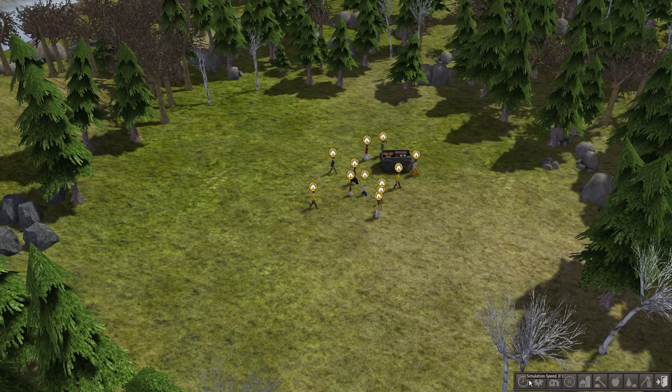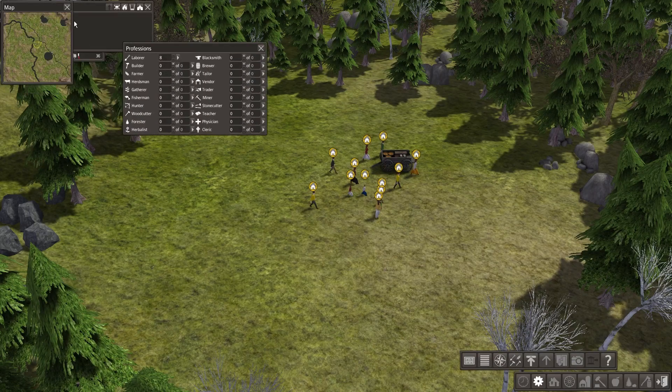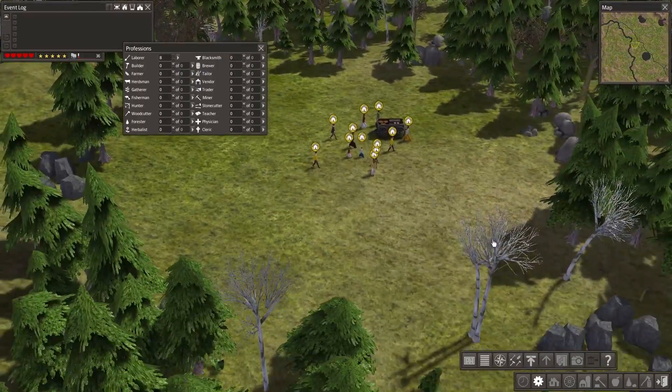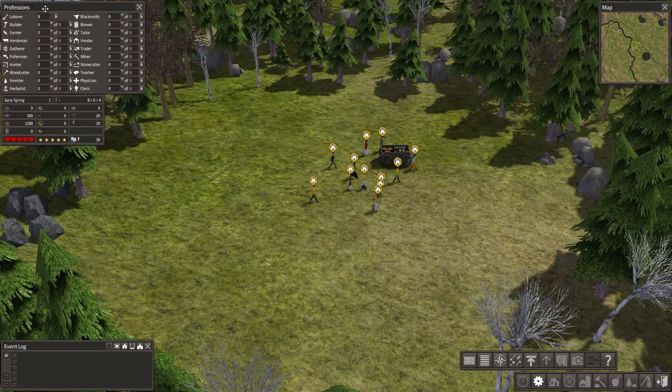First and foremost, I always like to get my display set up. I usually like to do these four. Put the map up here. Interestingly enough, this looks just like a map I've played on before — like a seed that I've used before. Sometimes I kind of start and restart just to get a seed that I like, but this time around we're just going to stick with what we've got and make the most of it.